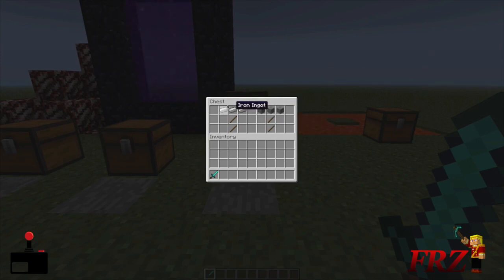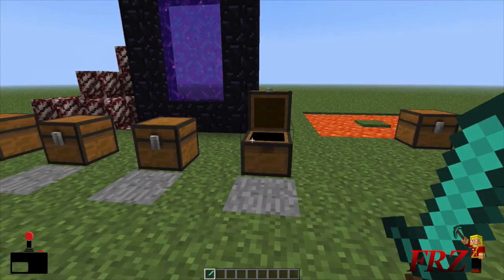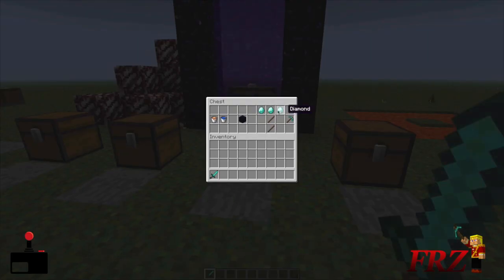Get three stone — that's how you make your stone pickaxe. Start mining, get some iron, then get three iron and make an iron pickaxe. You're going to need the stone one to break iron, and then the iron one to get the diamonds. You're going to need three diamonds to make your diamond pickaxe, with two sticks in the bottom.